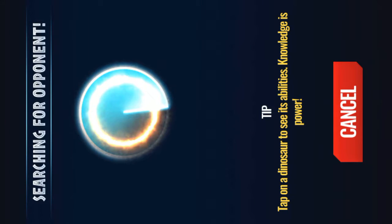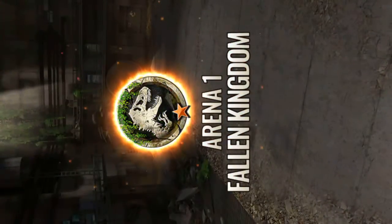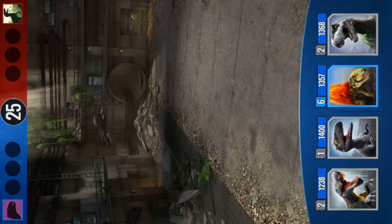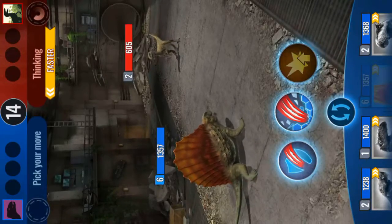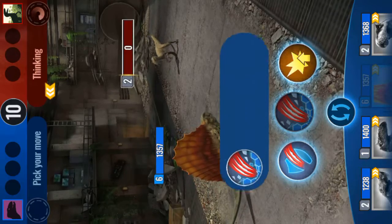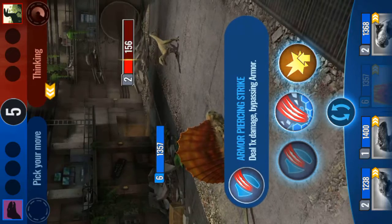Alright, I'm in the Fallen Kingdom arena. We've done two battles. I think you can only choose four dinosaurs. Arena 1, Fallen Kingdom - I have four dinosaurs and he's just a random opponent. Let's go Dimetrodon - he's like my best creature, so let's send him out versus the Velociraptor. He's faster! Oh crap, that kills him instantly. Okay, Destroy Shields - that kills him instantly as well.